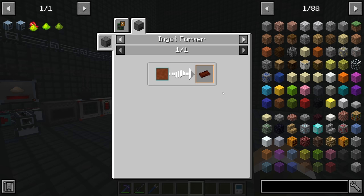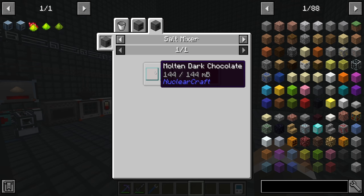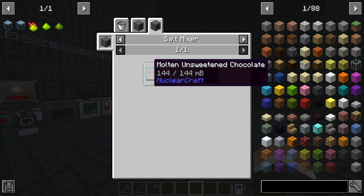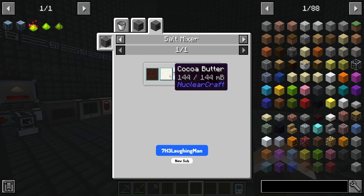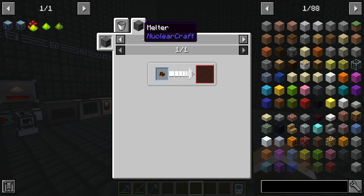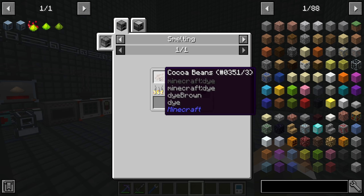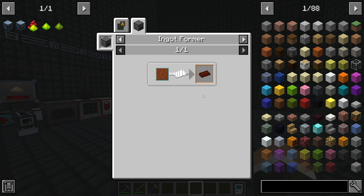The milk chocolate isn't too bad - it's made from molten milk chocolate in a salt mixer with molten dark chocolate and milk. Milk we get from cows. Molten dark chocolate is made in a salt mixer with molten unsweetened chocolate and molten sugar. Molten sugar is made by melting sugar. The molten unsweetened chocolate is made by combining chocolate liqueur and cocoa butter. Cocoa butter comes from ground cocoa nibs in a fluid extractor, and chocolate liqueur is made from cocoa nibs in a melter. Cocoa nibs come from roasted cocoa beans - so essentially mostly just cocoa beans with some sugar.